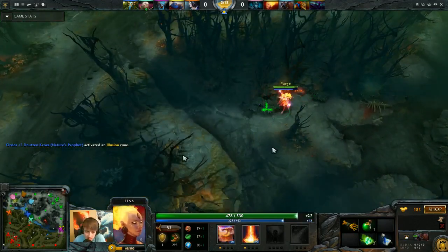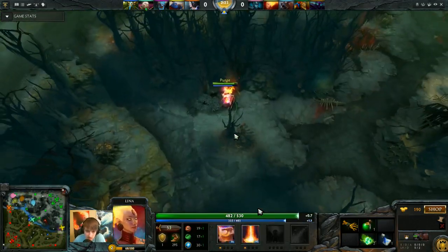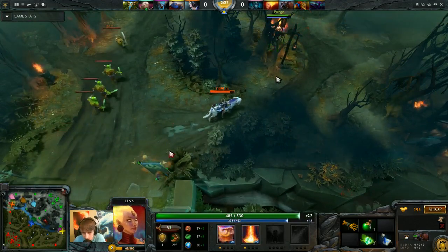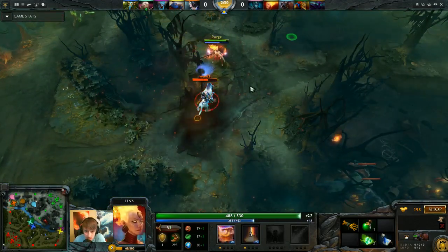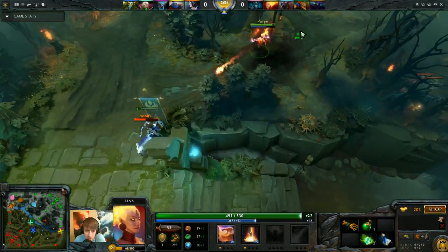I haven't spent that much mana. I've landed two Light Strike Arrays for extra damage and obviously some extra right clicks on him. This ward right here obviously helps a ton for anticipating this. I'm going to hide around the corner, get a couple extra hits, and he's going to have to run away. He maybe could have traded with me, but it would have gotten a little scary. I can pop a Clarity Potion and go back up to full.